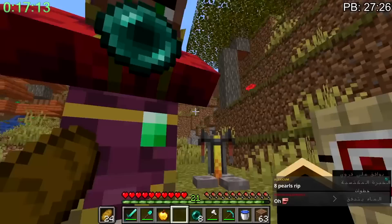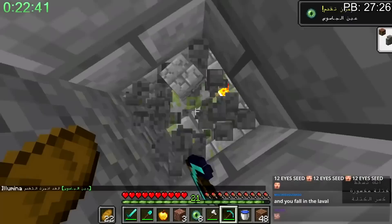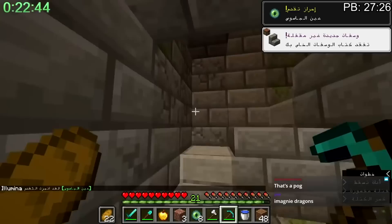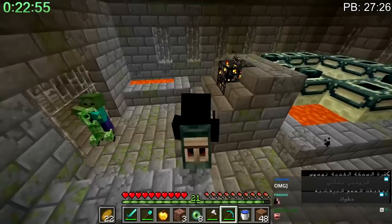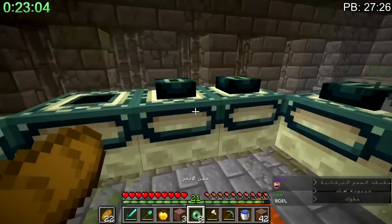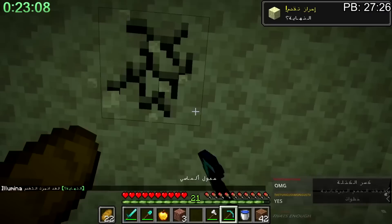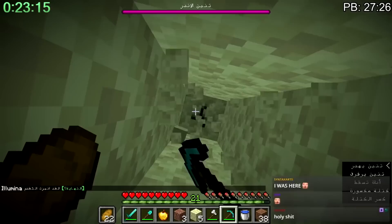17 minutes into the run he finishes the villager trading, which despite the 2-minute time loss in the nether was actually a pretty decent time. It only took him 5 minutes to locate the stronghold, which was also fantastic. As he dug down into the stronghold, he only had 8 eyes of ender, so he would have to bank on a 4-eyed portal — about a 1 in 47 chance. Since he found an enderpearl in a chest along the way, he would now have to bank on a 3-eyed portal, which is about a 1 in 12 chance. Miraculously it's a 3-eyed portal, and he enters the end slightly over 23 minutes in.